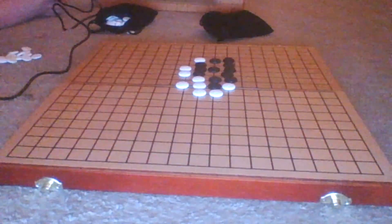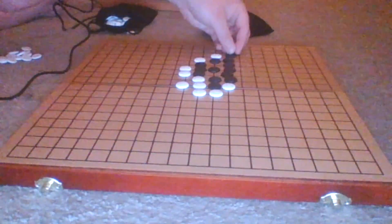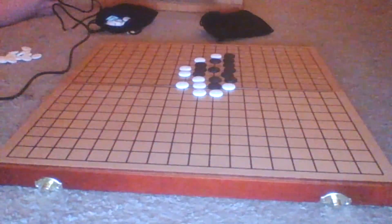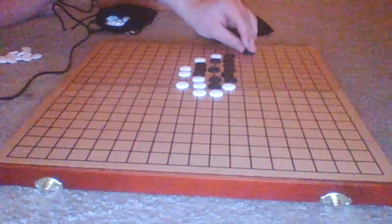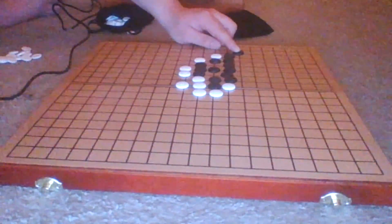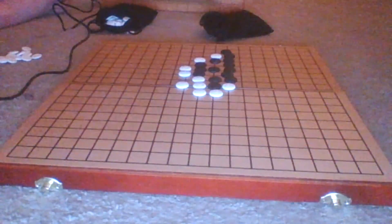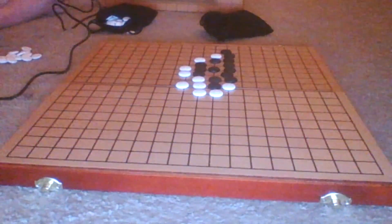The game could continue and I could keep putting down tokens. But at this point, anything connected to this blob is uncapturable as long as it's connected. You just string pieces out into a bunch of tentacles or lines sticking out from the blob, and you pretty much have the strategy working.